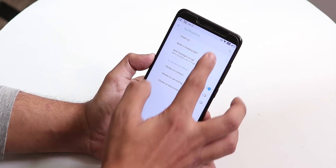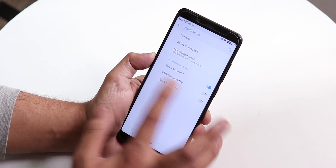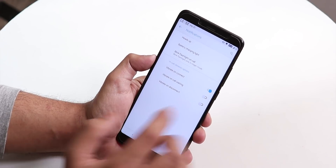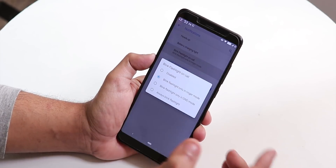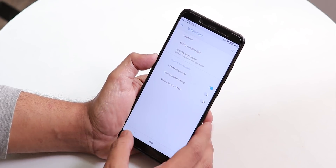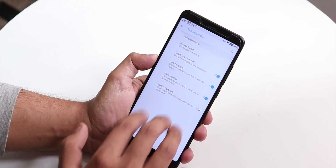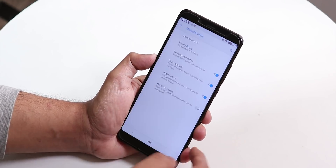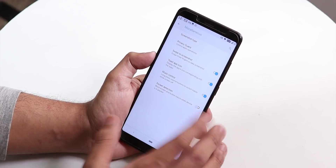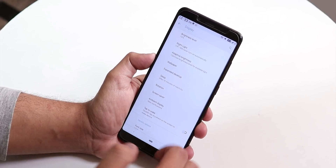Inside notifications we have a heads-up disabling option, battery charging light and notification LED customization, vibrate on connect for in-call vibration, and blink flashlight on call in ringer mode. Inside misc settings we have screenshot type changing, swipe-to-screenshot, music control, and pocket detection mode.